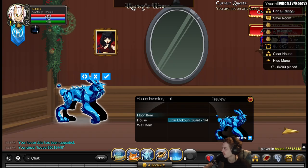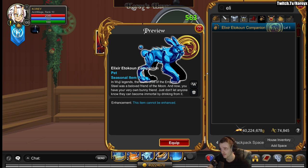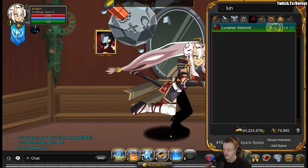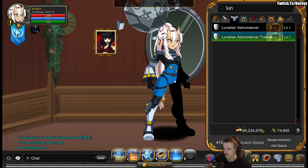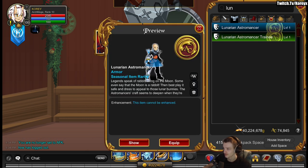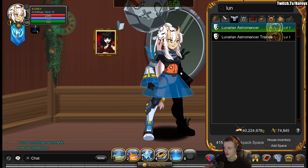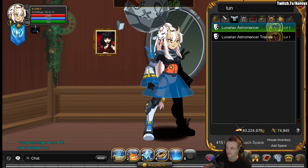First up, you can get a house item — here it is in my house. A member-only pet is also available. There's a lunar cape. There's also a little rock — here's what it looks like on your character. You get the armor as a drop as well, with male and female versions. This one is like the one from the merch shop but with some differences and a different color. I actually have the one from the merch shop here so you can see the difference — this drop one is like orange.